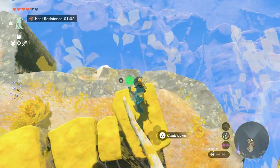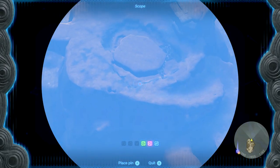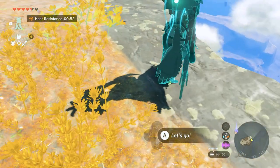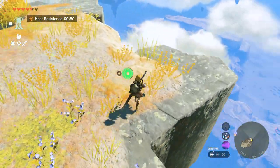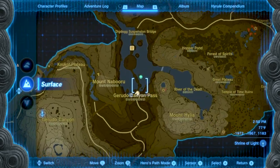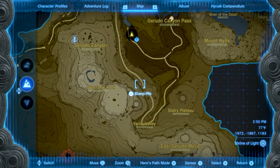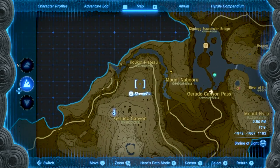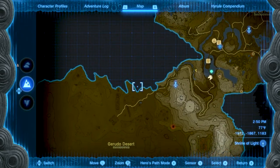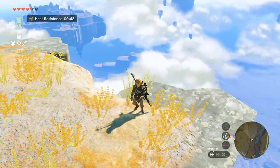The plan for today is to get to the Gerudo Desert. We did some exploring - let's see where we are in relation to this area. I just want to make sure I'm thoroughly exploring. There's another memory somewhere over here, so let's turn to the west.